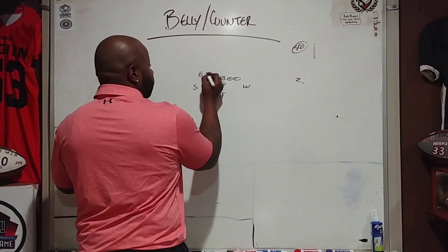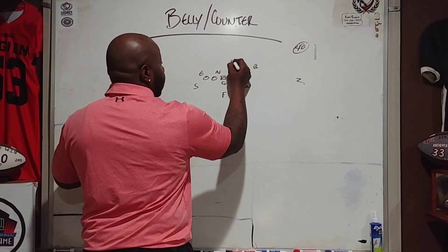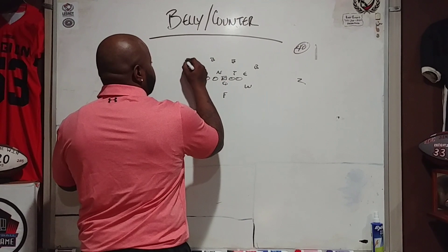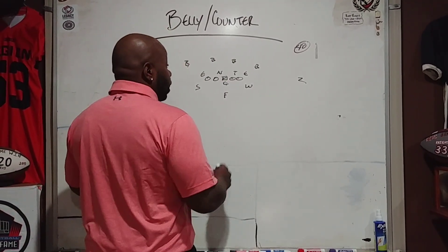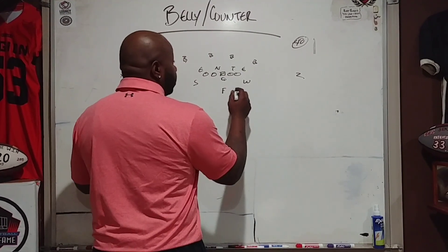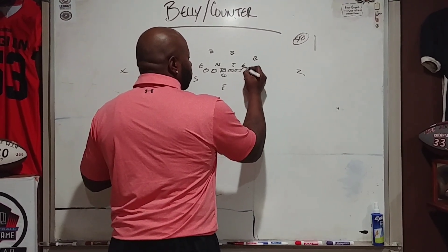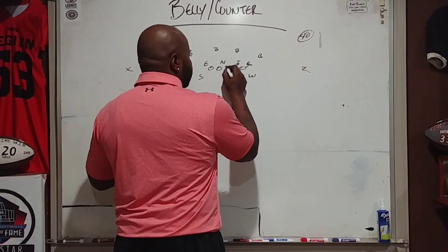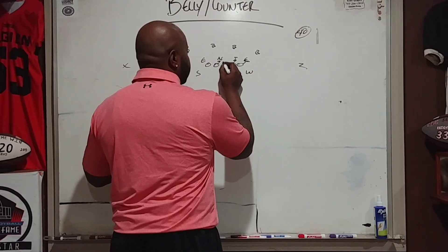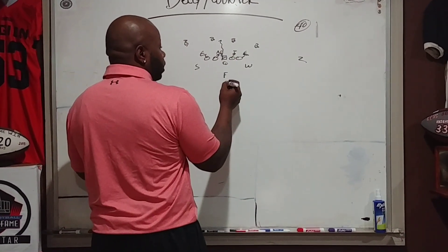Against the 40 front, we'll put an end, a nose, a tackle, an end, and a backer — playing a true 40. These guys are going to play tight in the box, which is kind of what the Wing T is. Now off of this Wing T, it's sort of an iso play. We're going to base block here, base block your man here, blocking here to here, working up to the next level, cutting him off, and base blocking here.